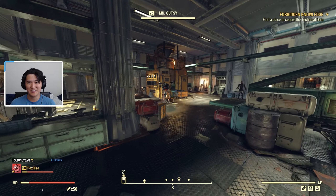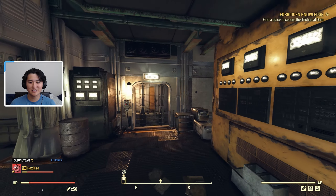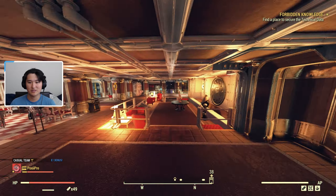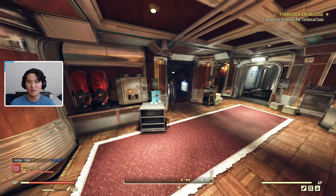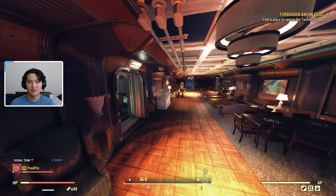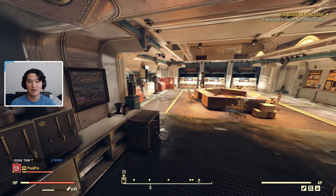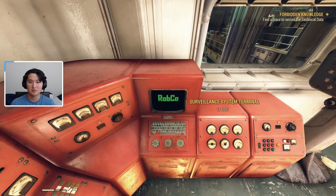That was actually told to me by somebody from my livestream chat. Let's go ahead and head to the military wing. I'm going to go through here and out this way, and then the military wing should be down this way. We want to go into the military wing and then up to command. Once we're in command, there's going to be a console right here on our left — this red console — and we can access the surveillance system terminal.